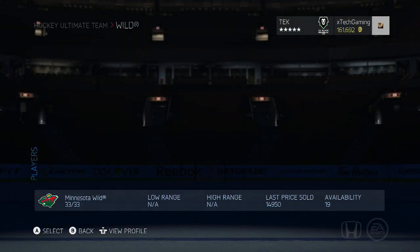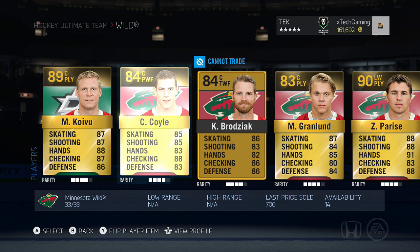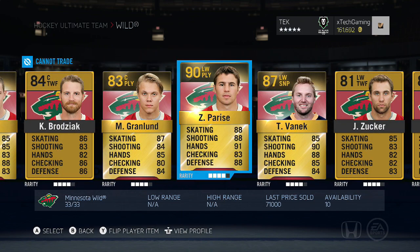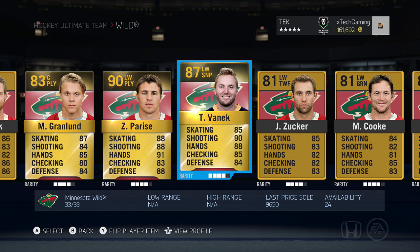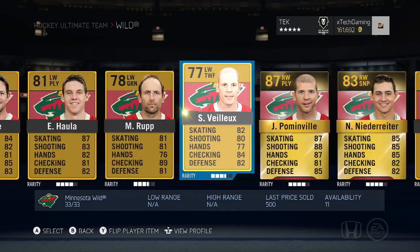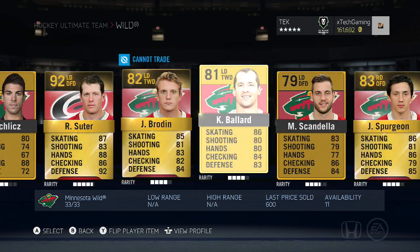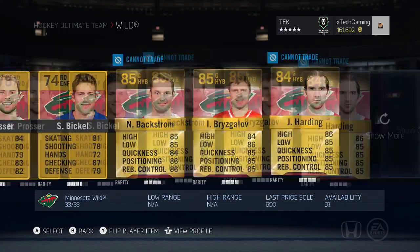We've just completed the Minnesota Wild collection. This one's pretty hard to complete - you got Miku Koivu at 15k and Zach Parise at 70k. Vanheck's dropped to under 10k, so if you have Parise and the other big gun Ryan Suter, it's honestly not too bad. Suter's about 140k so he's pretty expensive.